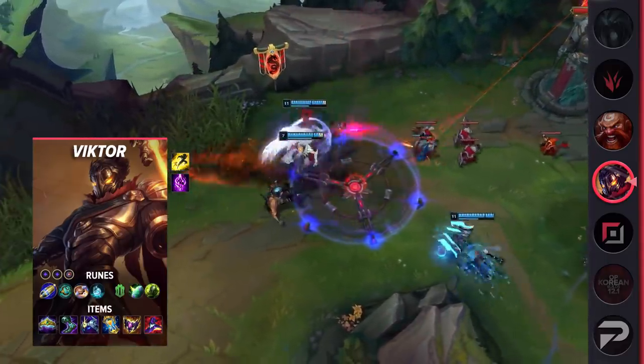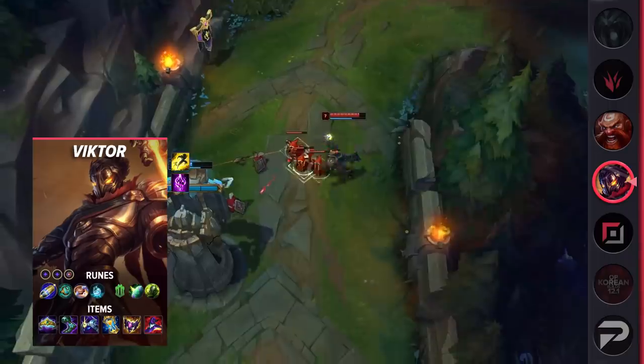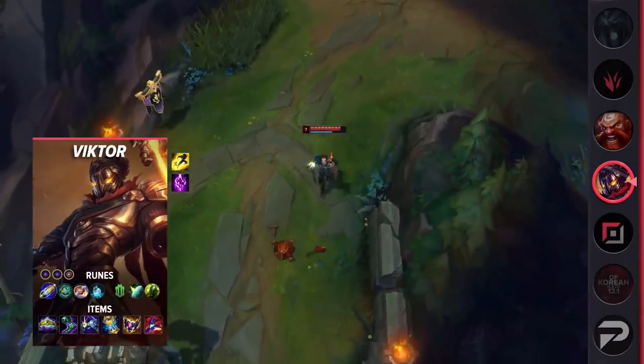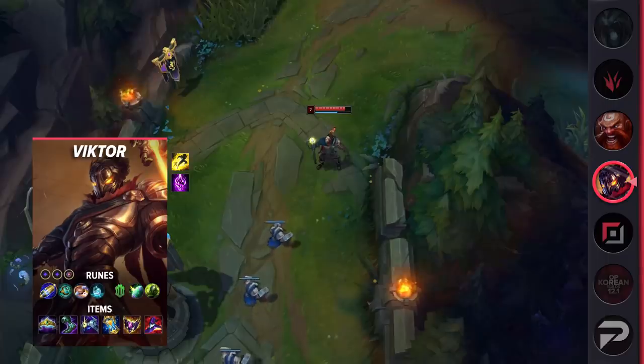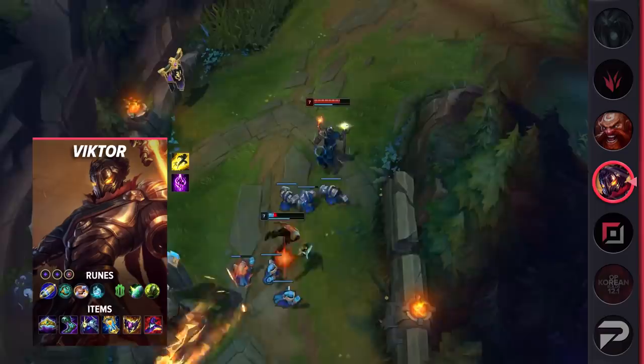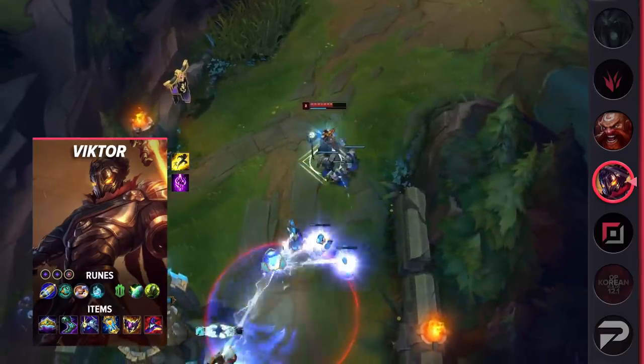First item, build Crown of the Shattered Queen, Sorcerer's Shoes, Cosmic Drive, Zhonya's Hourglass, Shadowflame, and Rabadon's Deathcap. Shadowflame and Crown are the two new items of the season that are mandatory. The defensive effect of this new mythic item gives Victor a big safety net to work with, while Shadowflame is a great addition to his burst damage.